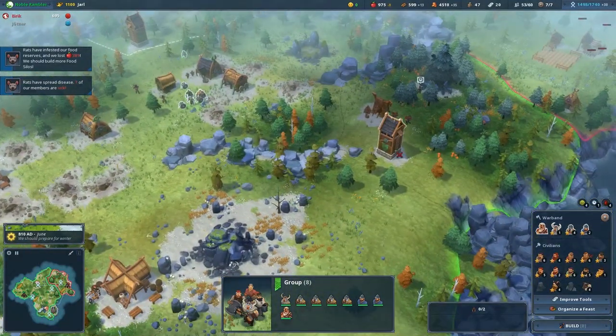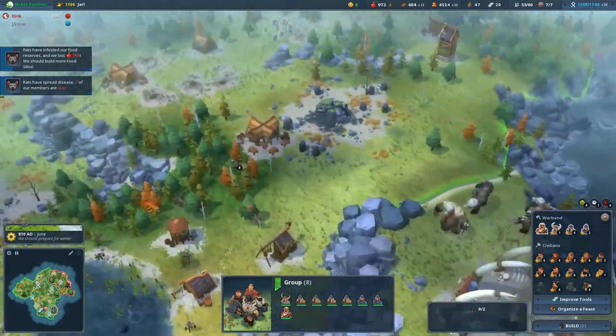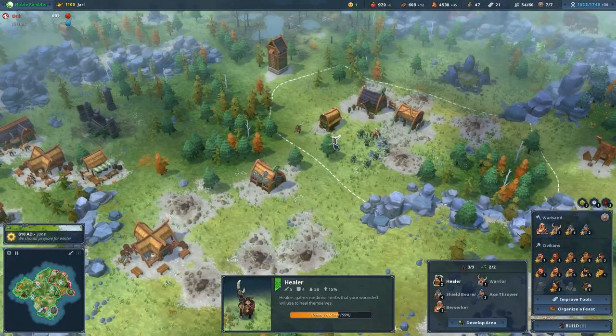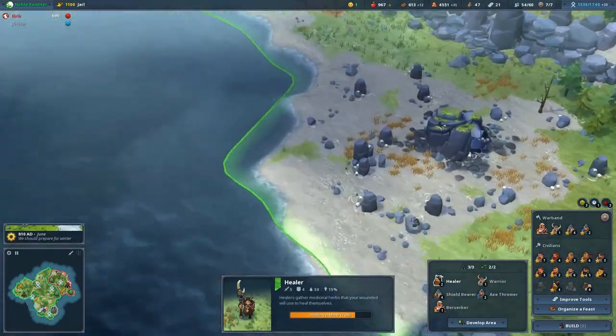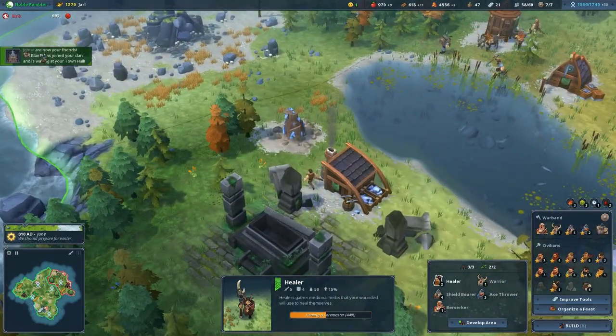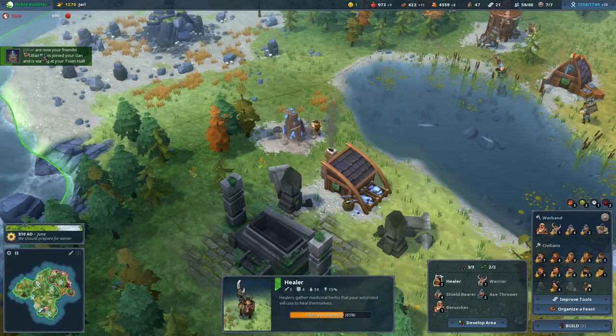You are a healer — I saw ya. Right there, you are healing a miner. Jotunar, or Giants, are now your friends. Blaine has joined your clan and is waiting at your town hall.